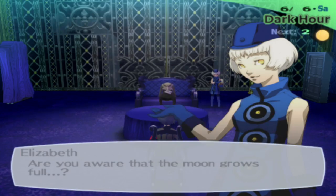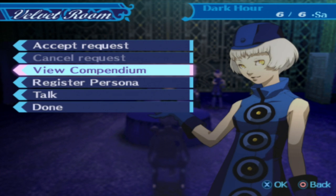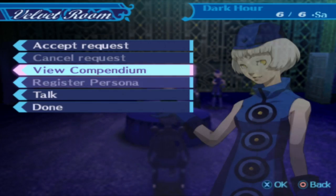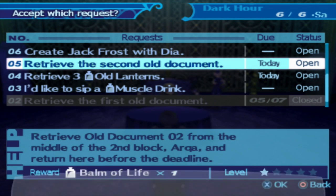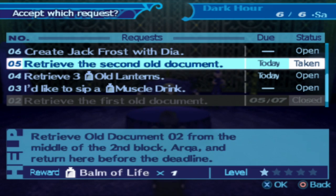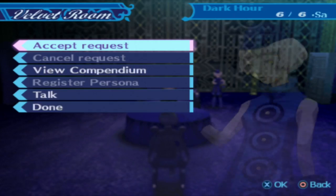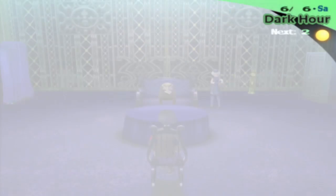The moon grows full, and only two more days until our next encounter with the full moon. I'm going to register these guys real quick since I'm already here. Let's accept the request — yeah, that was the last day we could do this. Second old document submitted. We exit out and she gives it to us, and we get another Balm of Life. So it's like Junpei never even died — we got back the item we used to revive him.